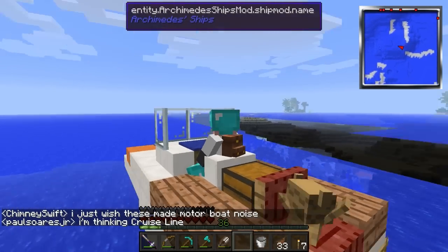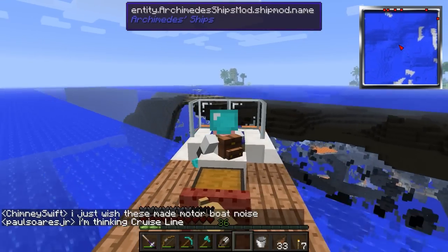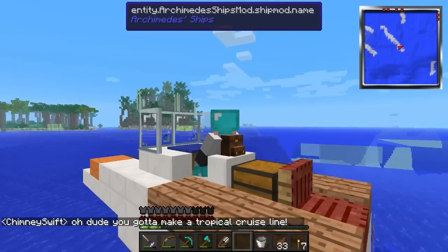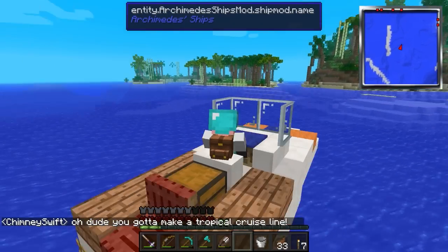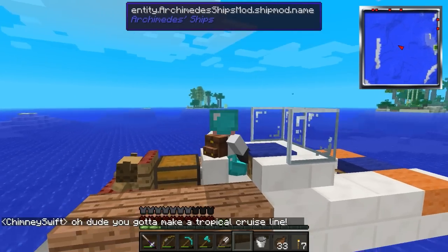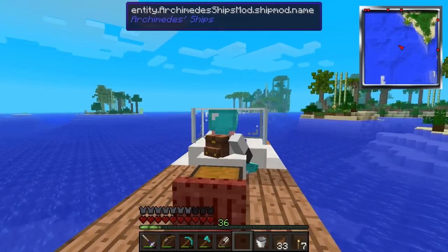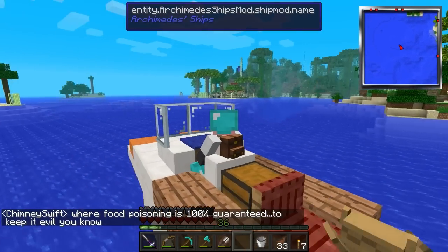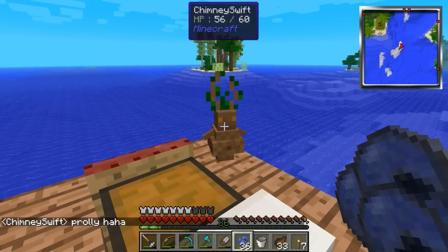I'm thinking either a cruise line of ships or maybe just a pontoon boat - it depends on how ambitious I am. A cruise ship would be awesome. We'll bring cruise ships right over here to the tropical islands, and that'll bring people in to my resort area where I can kidnap them and use them in my experiments.